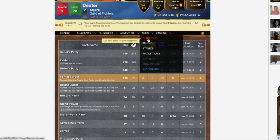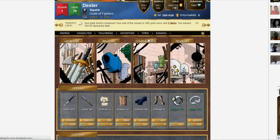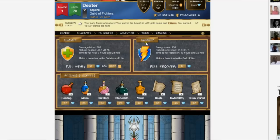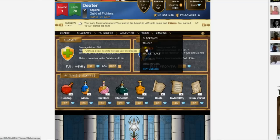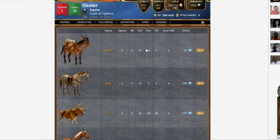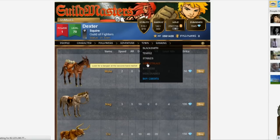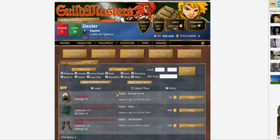On the town menu, you can go to the blacksmith to buy equipment. You can go to the temple to recover health and energy, and also buy potions and scrolls. You can go to the stable to buy a mount, or go to the marketplace to purchase second-hand items that other players are trying to sell.